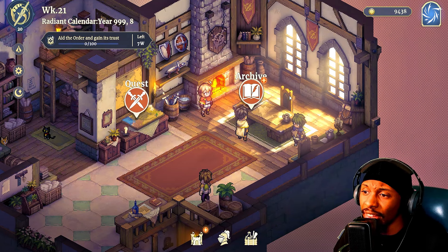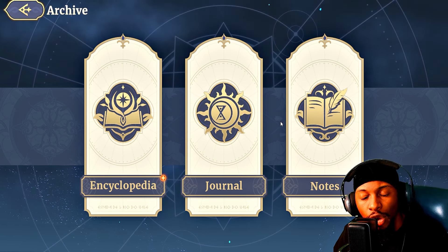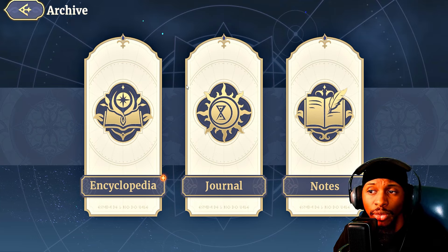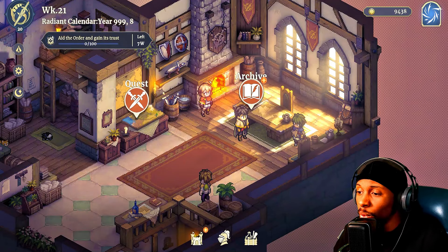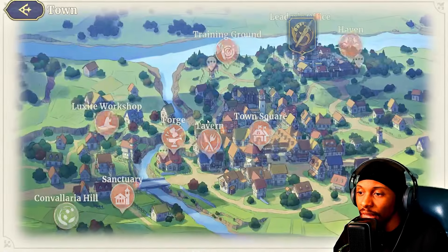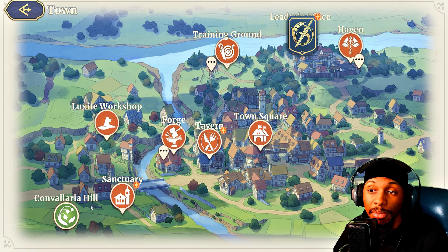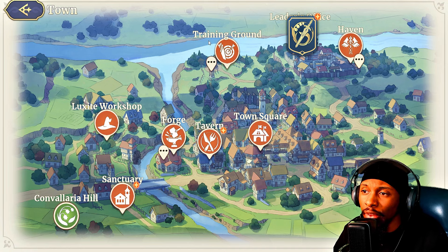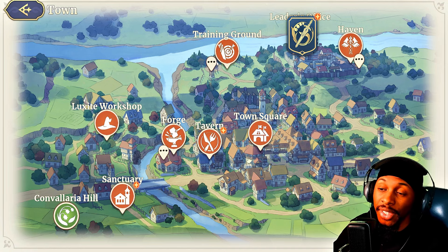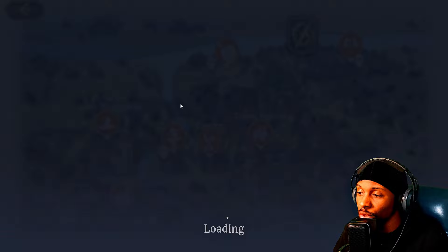If we go back, we can take a look at the archive — anything you've experienced in your encyclopedia, journal, or notes you can always go back and re-read. Going back further, we can look at the town. Convallaria Hill is where you meet important people and have key conversations. You also have the training grounds where you'll be able to train characters specifically in this game mode — raise their levels, teach new skills, and so on.